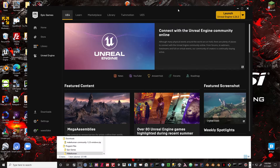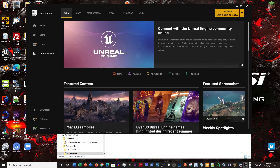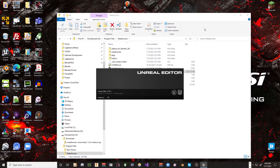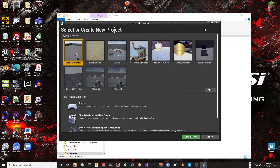Let's get right to it. Here I am in the Epic Games Launcher — I'm going to go ahead and launch the engine. This may take a few minutes but I'll either speed it up or bypass it. It didn't take that long to get that up.